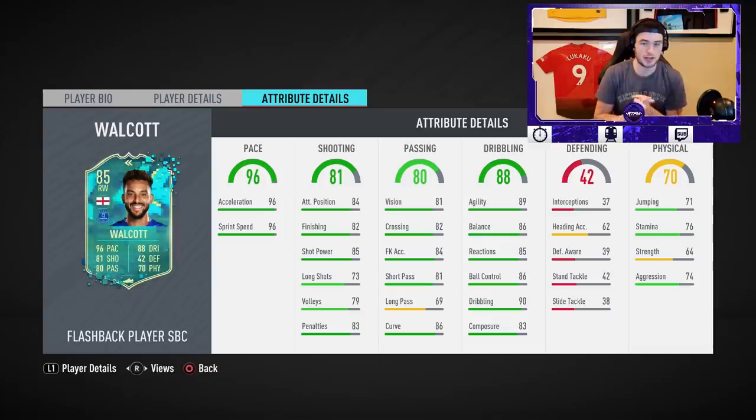In terms of the dribbling stats, this is where it starts to get really nice: 89 agility, 86 balance, 85 reactions, 86 ball control, 90 dribbling with 83 composure. The strength at 64 is a bit meh — it doesn't really matter too much. 76 stamina with 74 aggression, 71 jumping. I like the look of the card a lot. Outside of the three-star three-star, you do have a lot of nice stats.